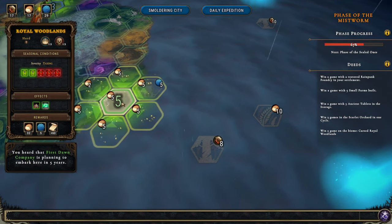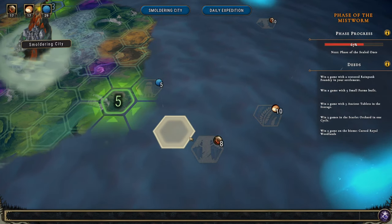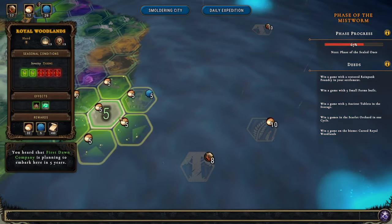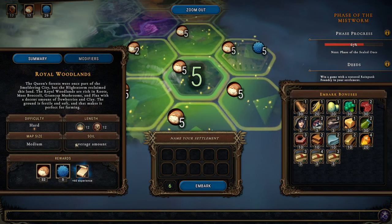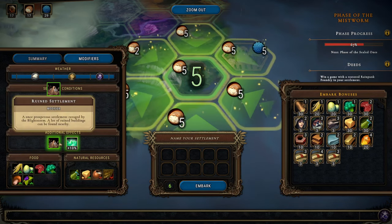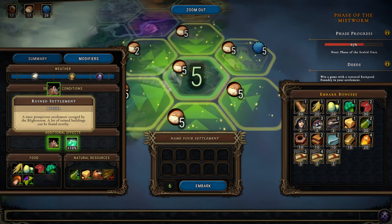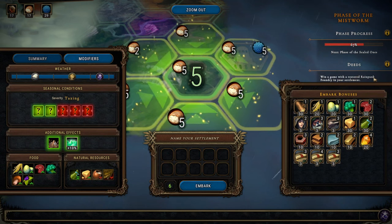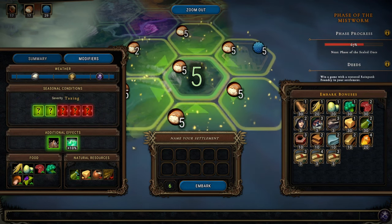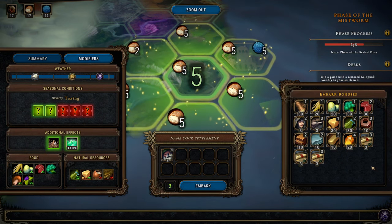This seems okay as well, and then maybe we can get this one and then this one. You know what, let's go to the Royal Woodlands and not worry about the Scarlet Orchard. It's hard with average soil amounts — we get ruined settlements, ravaged by the black storm, a lot of ruined buildings can be found nearby. We also have 'win a game with our stored rainpunk foundry in the settlement,' so maybe we can do that here.